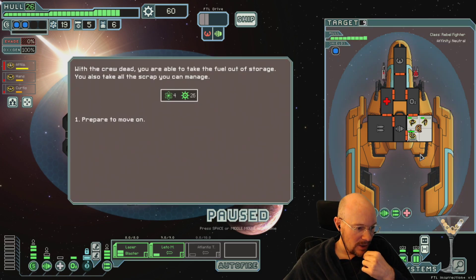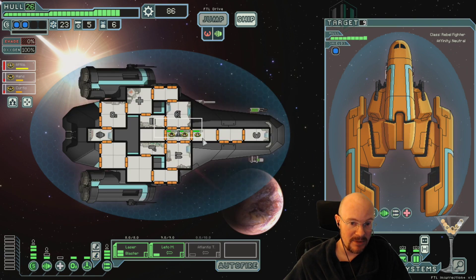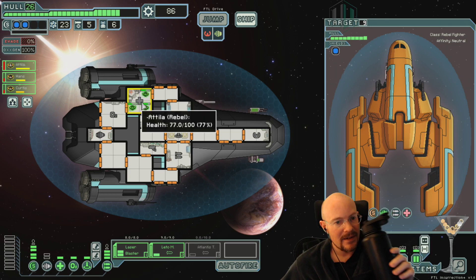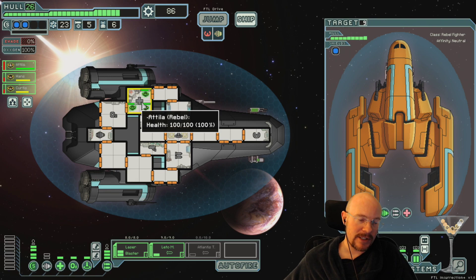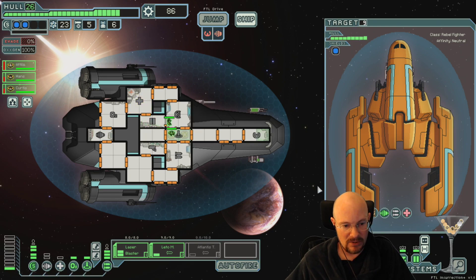Sometimes I try to figure out the way asteroid fields attack the ship. It felt like they had volleys where they would fire an asteroid every 2-3 seconds, and then stop for a longer amount of time. Yeah, I assume it's some sort of randomness, but I've never learned the timing on asteroids. To me, it always feels like it's faster at the beginning and it slows down, but I don't know if that's actual programming.